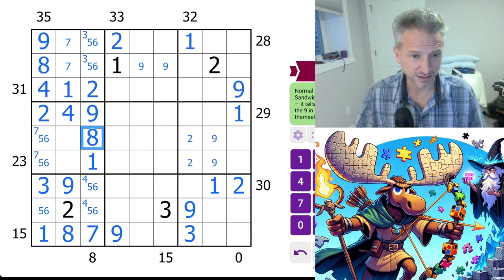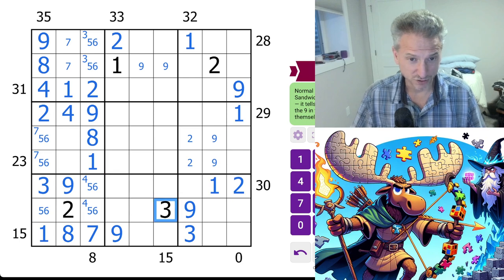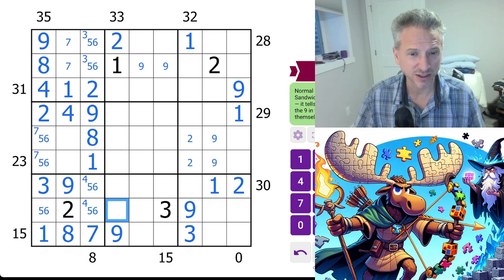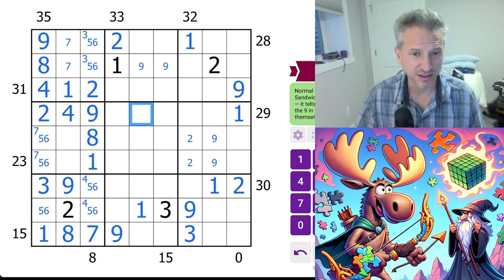Seven. So nine-one — where's the one? One can't be here, one can't be here, one's here. One can't be here, one can't be here, one can't be here. Nine — where else could the nine be? If it's not there, the nine would have to be here, so that's not possible. So this is the nine.